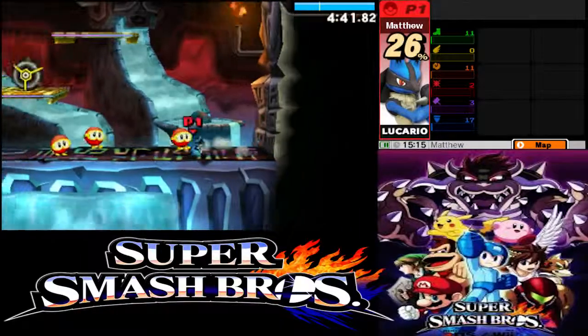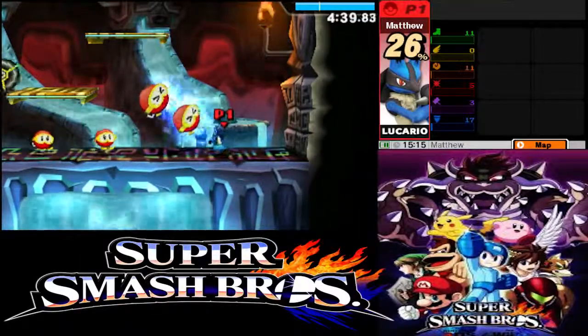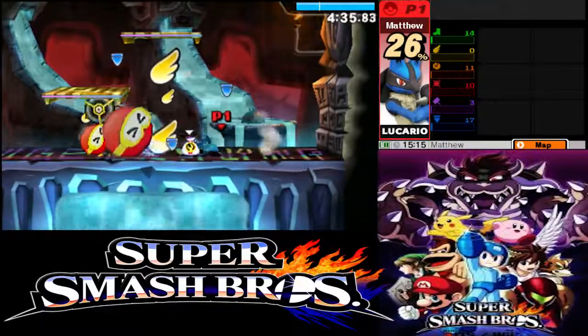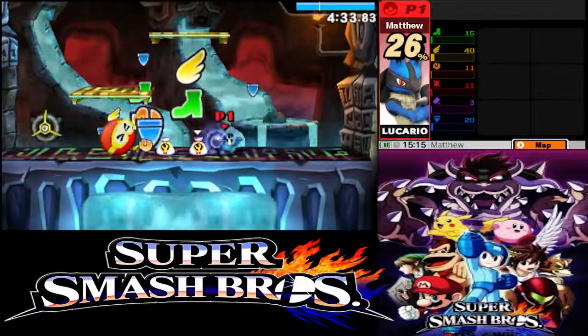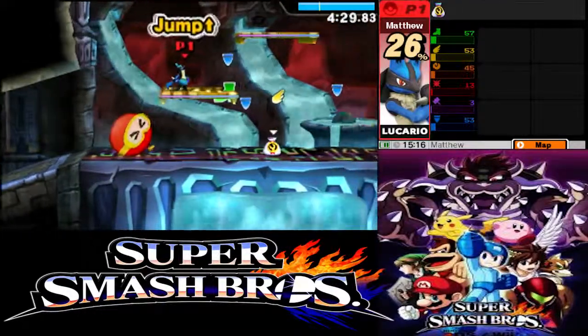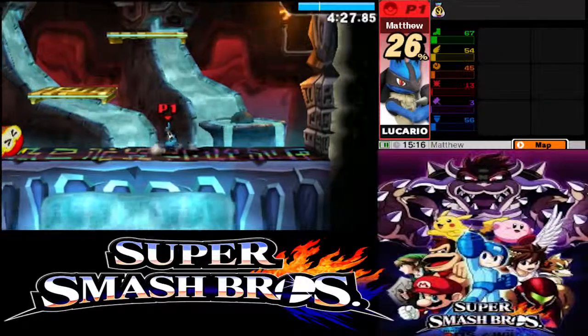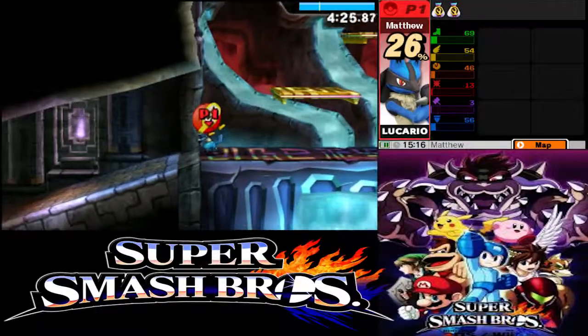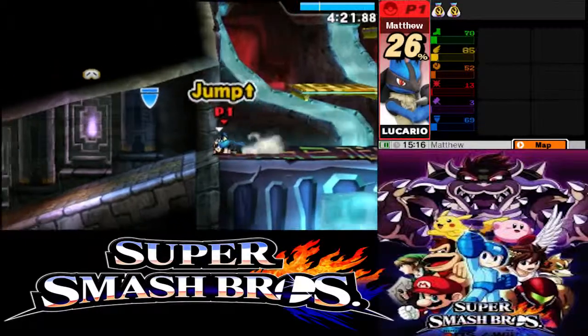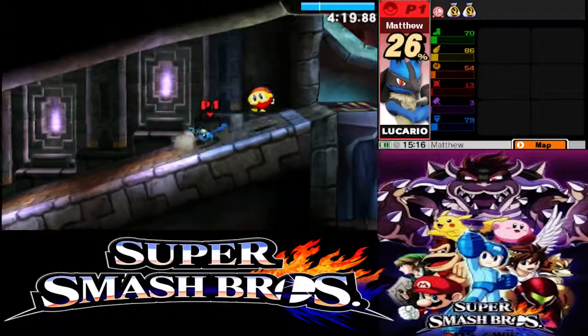This is kind of reminiscent of the Sub-Space Emissary from Brawl. As you can see, I'm choosing Lucario right here, and I killed a couple of enemies and got a couple of abilities. You just try to get as many as you can. This mode is exclusive to the 3DS version and does not appear in the Wii U version at all. So if you want to play something like this, you'll be able to do so if you get the 3DS version.